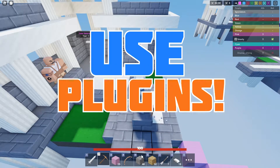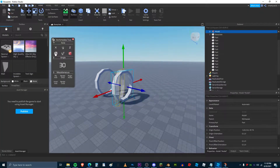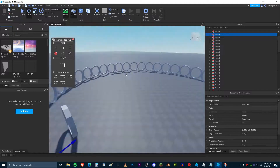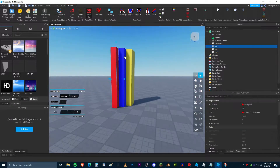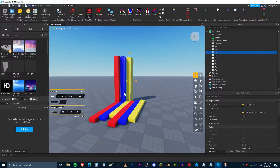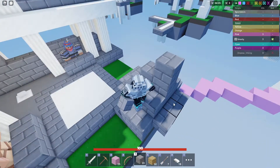Number three is to make sure to use plugins. There are a lot of things you can do with plugins that you can't do with just normal studio tools, and plugins also have things that will make your life a ton easier. So make sure to use plugins and focus on the parts of your builds that matter the most instead of the tedious stuff. I'll be making a video on good studio plugins in the future.